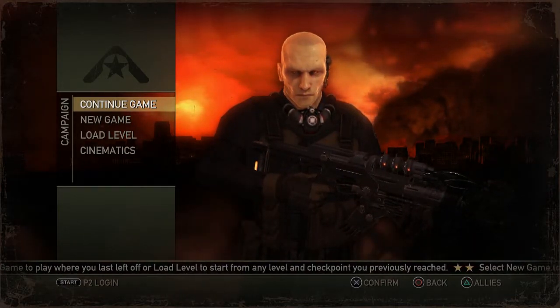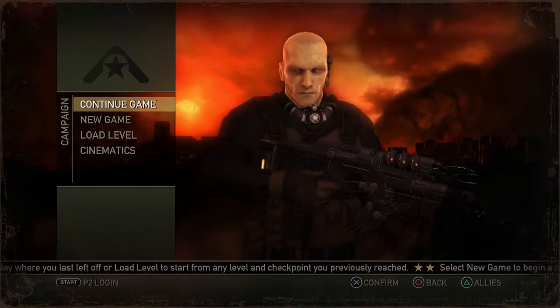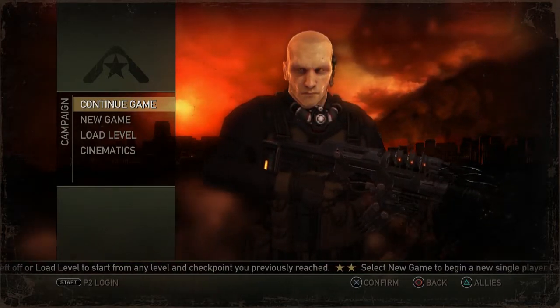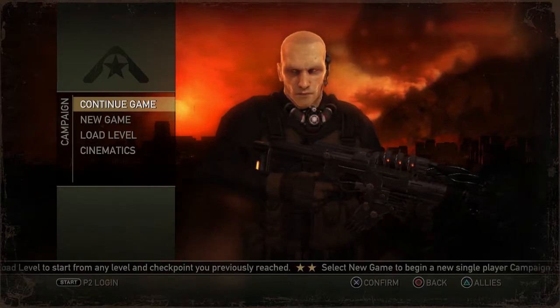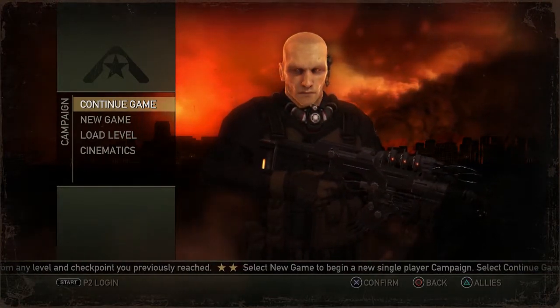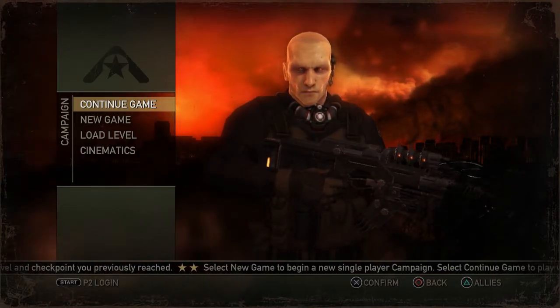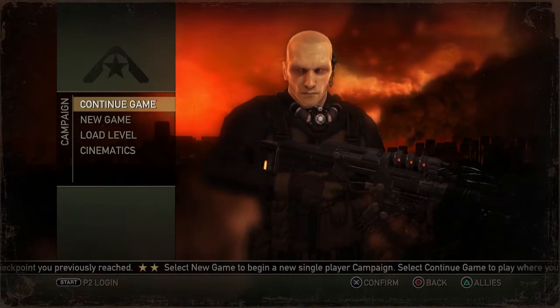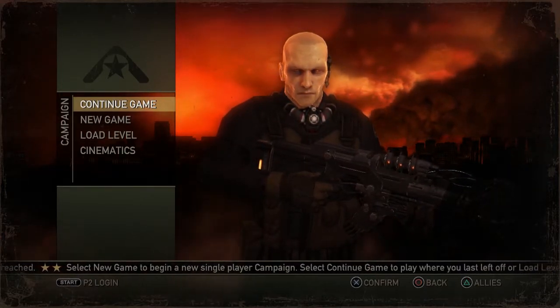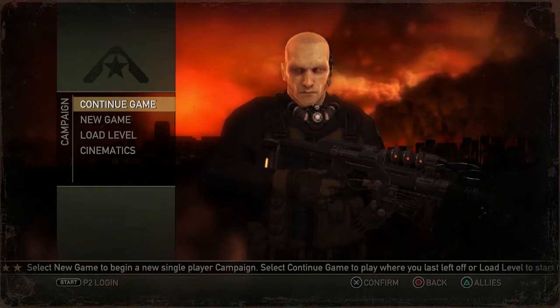We're actually incredibly close to the very end here. And one of the things I wanted to show off is the character model for Nathan Hale in the last cutscenes. They talk about how bad everything had gotten. When you started this game, Nathan Hale looked kind of like your generic hero — cropped head, just Soldier Man, widow's peak, everything else. And you're like, okay, that's the human protagonist soldier.